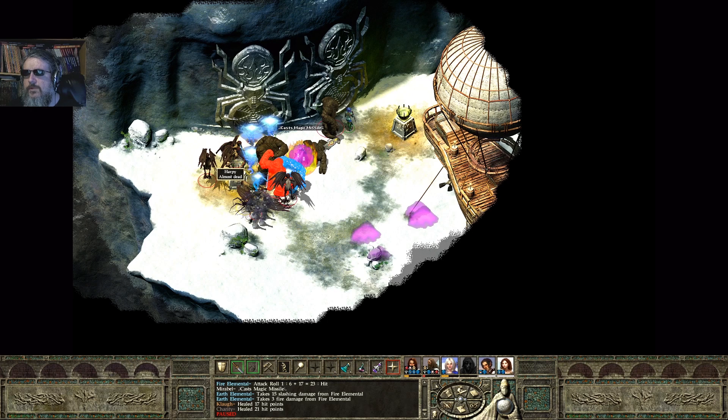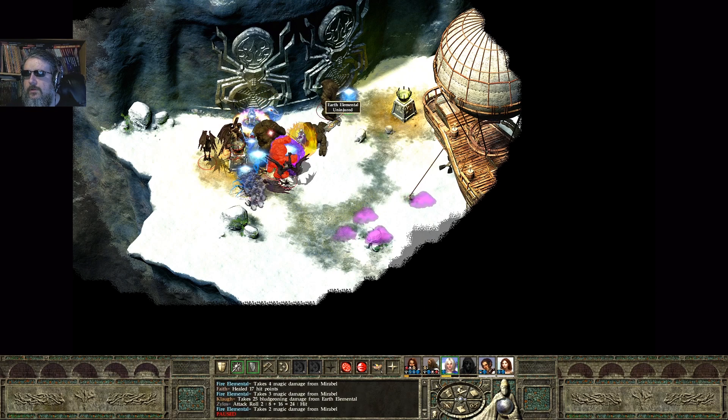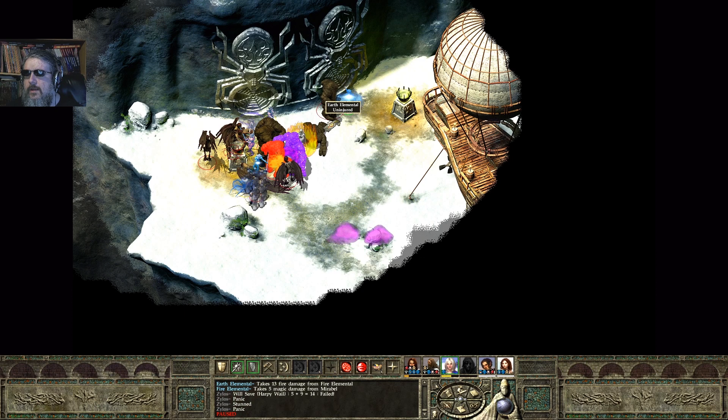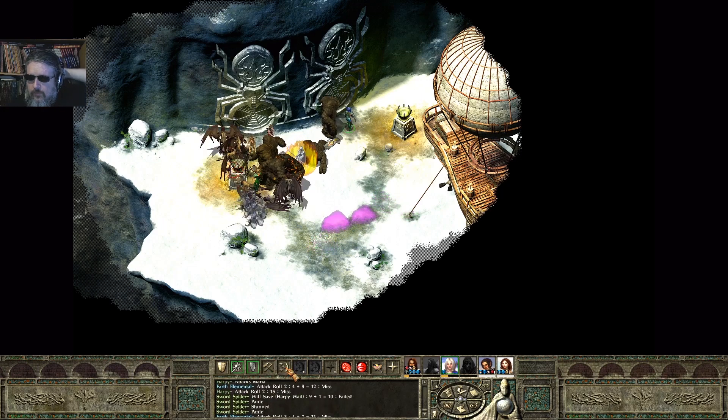Cloud is almost dead. That heal was from Maria's heal. Maria's immediately going to cast another heal — oh no, she can't. Xylos is stunned, and so is Cloud. My people are starting to fall, so that did not go over well.